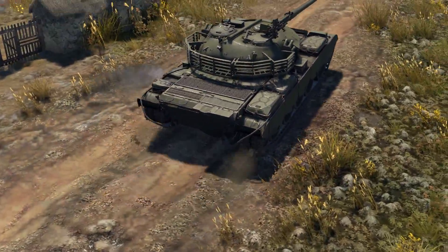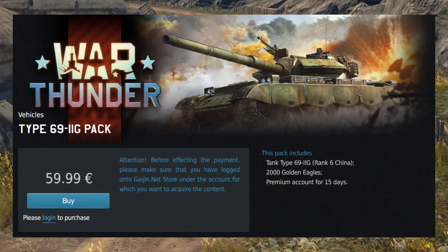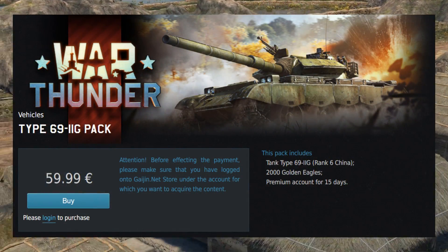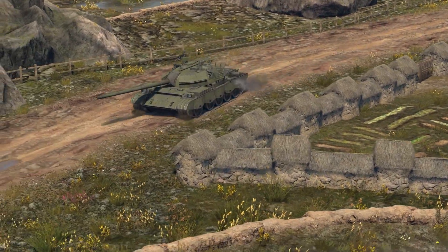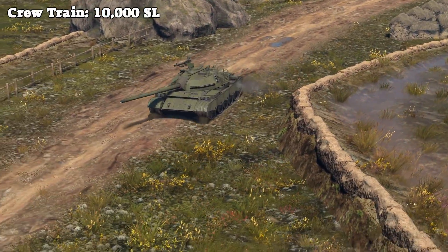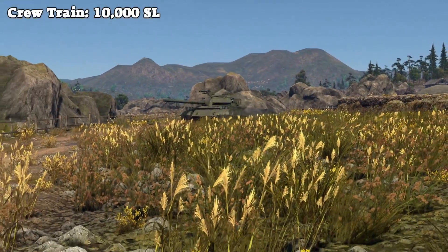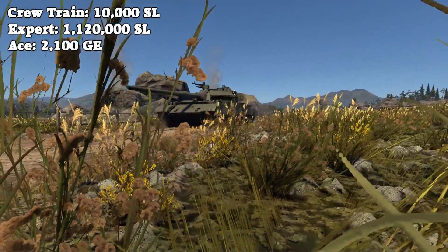To get this tank, you will have to purchase it in a pack on the Gaijin store. For a price of €60, you get the tank, 2,000 Golden Eagles and 15 days of premium time. After purchasing, you will need to add it to your line-up for a cost of 10,000 Silver Lions. You can additionally purchase the Expert and Ace qualifications, costing 1,120,000 Silver Lions and 2,100 Golden Eagles respectively.